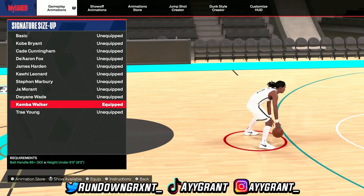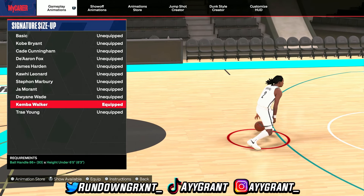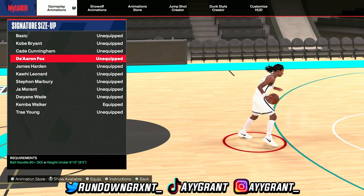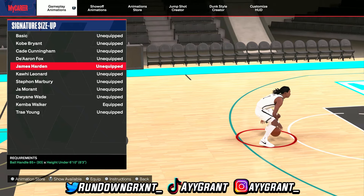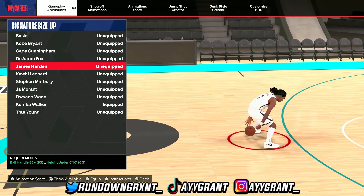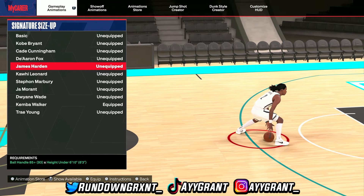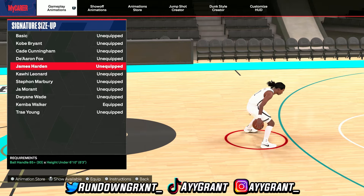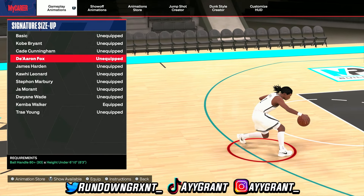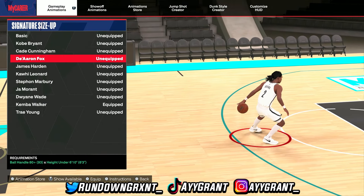For signature size ups, I only use Kemba Walker's on my guard. You have to have a ball handle of 86 and be under 6'5. If you're not using Kemba Walker's, James Harden is another good option. James Harden's signature size up plus Kobe Bryant's dribble style can get you some crazy combos — check my channel for James Harden gameplay. For James Harden, you need an 85 ball handle and be under 6'10. De'Aaron Fox is good as well, but that's really for 6'7s and higher.